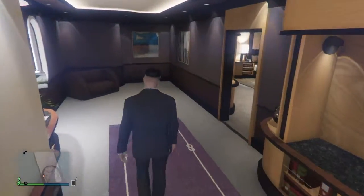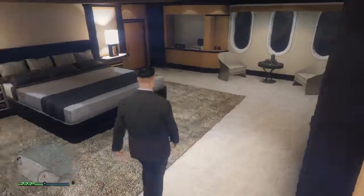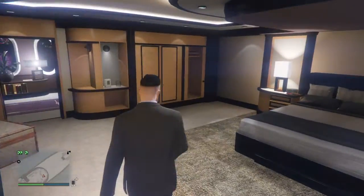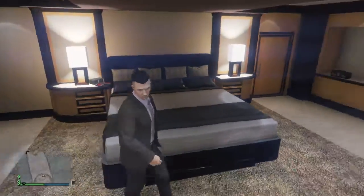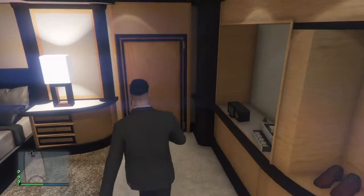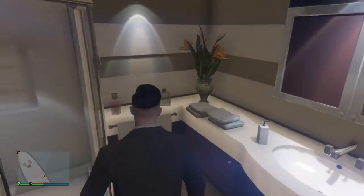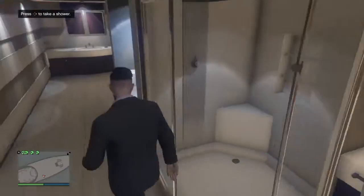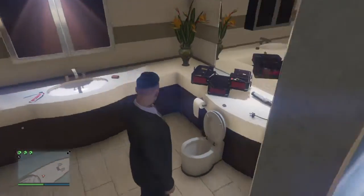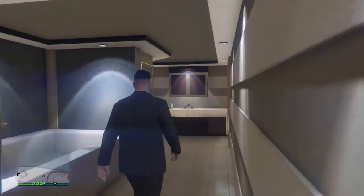Towards the back over here we get our third bedroom — that's the master bedroom. You have nice closets over here. Look at this bed — really, really big. This is the master bedroom, and you have this nice bathroom. You can take a shower, you can take a bath, use the toilet, whatever. There's a mirror over here.